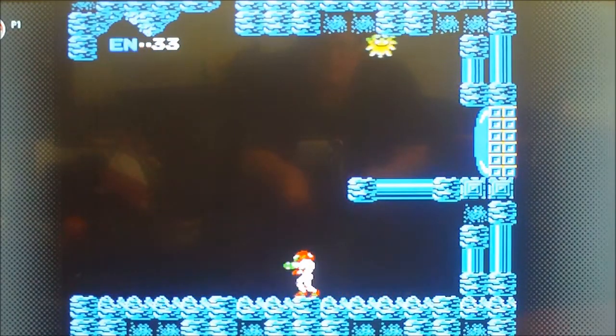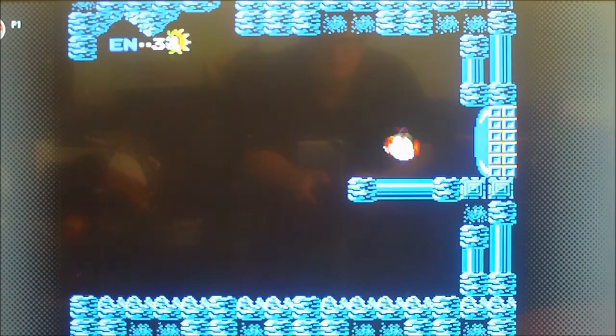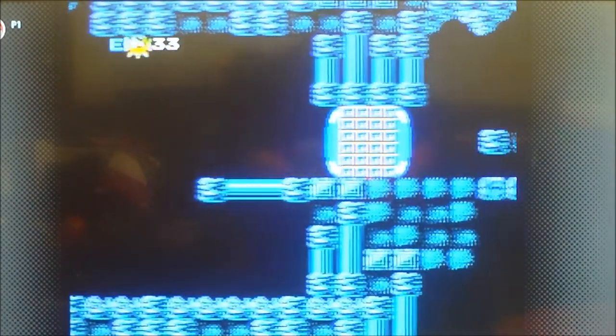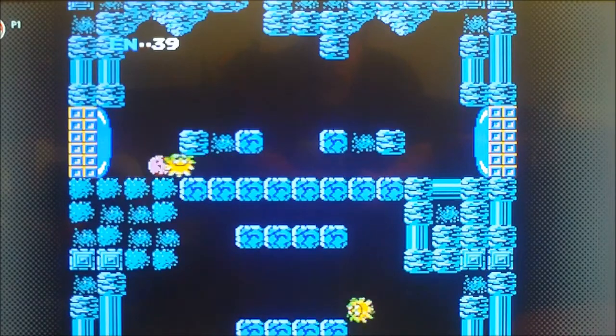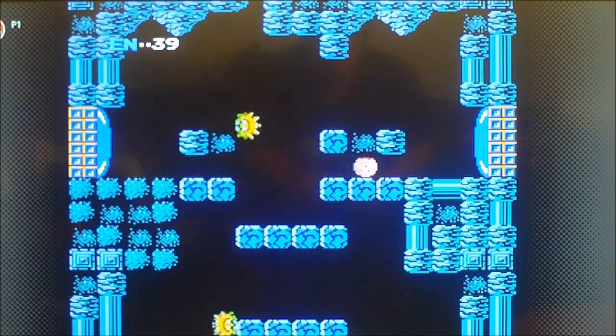I know you really can't have the ice beam and the wave beam at the same time, but look at this — when you pause it, your shots look kind of like the wave beam, but they're blue like the ice beam. Even if you do get the wave beam, you're still going to have the ice beam, and it's just as well because you need the ice beam to beat the game. You can go straight towards one of the bosses instead of having to get all these other items.